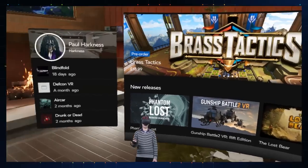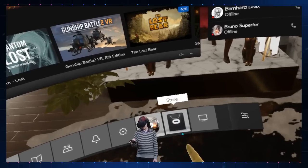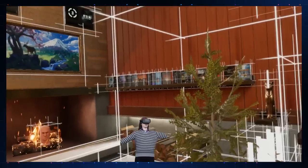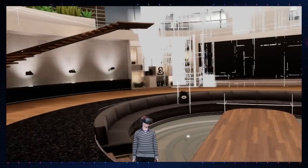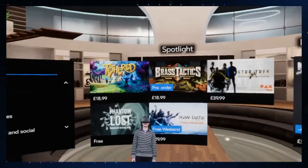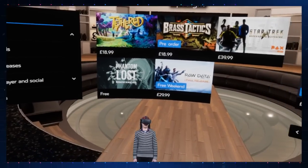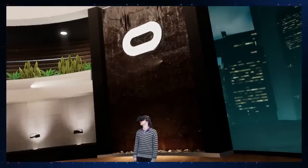The Oculus Store is really good — it takes you into a big hall. Let's go to the store first. That is how you should teleport between planes in VR, that is cool. This is the Oculus Store — it's like the Steam store except better. I'm inside it. It's like a giant mansion.